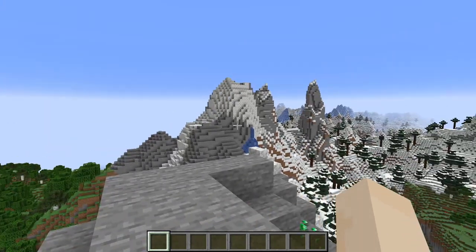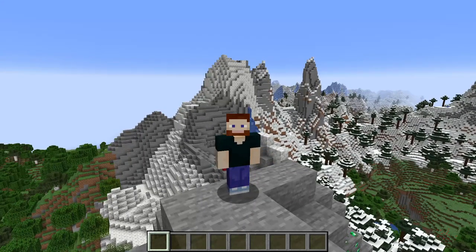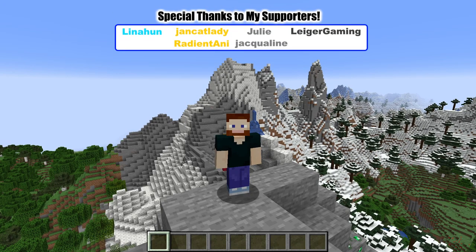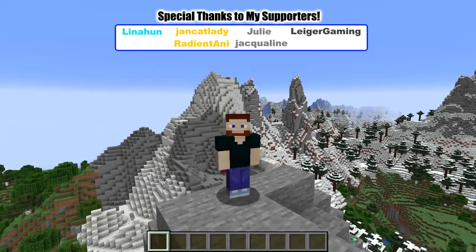The only generated structure that will appear in the Stony Peaks is the Pillager Outpost, but of course we don't see one here. An amazing source of calcite, the Stony Peaks biome is ripe for mining. What do you think of it? For the Frozen Peaks biome, check out the video on the left. Subscribe if you want to see more easy Minecraft tutorials, and don't forget to leave a like. We'll see you next time. Bye-bye.